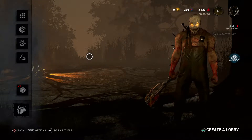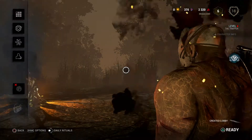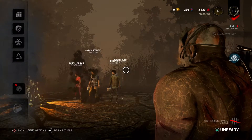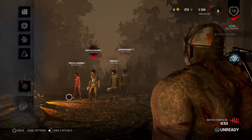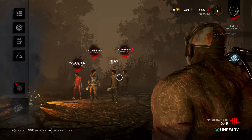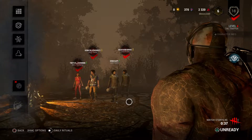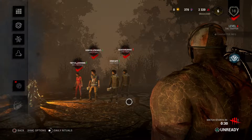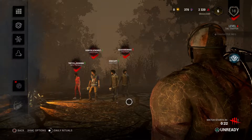Back at it again, level 4 the Trapper, let's begin. Upgraded his blood web a bit just now, but not much change since last time. Hopefully this match is going to be a lot better — last match I didn't sacrifice anyone, they all got away. This time I at least want to sacrifice at least one person, though of course I always try aiming for all of them. The ones from last match were good survivors, that's how they made it out.